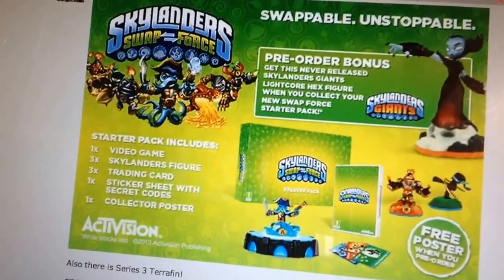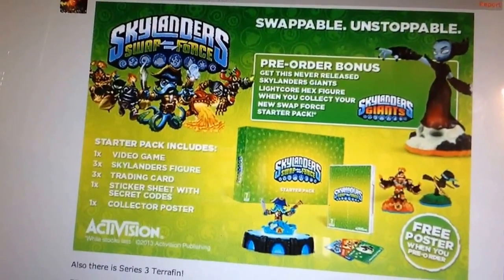I want to give a shout out to the guys that run darkspyro.net — they posted some graphics and some news today. They've got this news about pre-ordering to get Hex as a pre-order bonus, and a free poster. So definitely want to get in and get on the pre-order. Today, June 7th, you can pre-order Skylanders Swap Force at Walmart, GameStop, Target, Best Buy, and probably more on the Skylanders website, Toys R Us website, or Amazon.